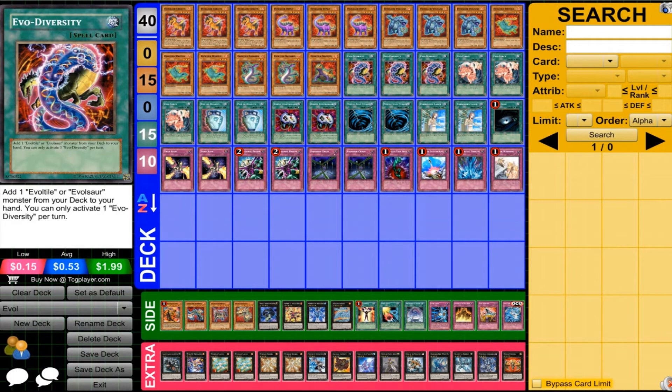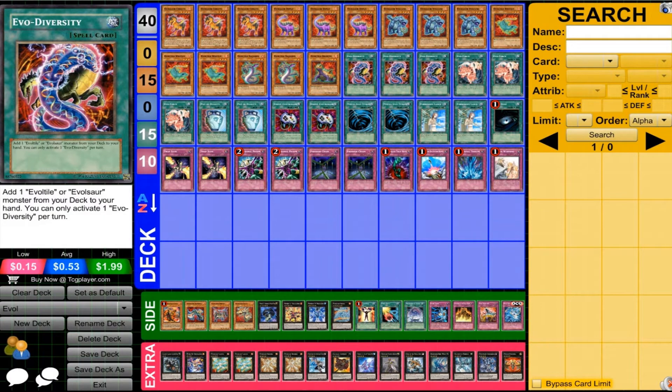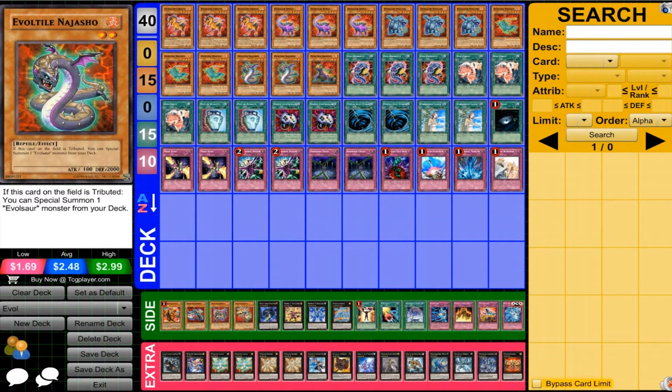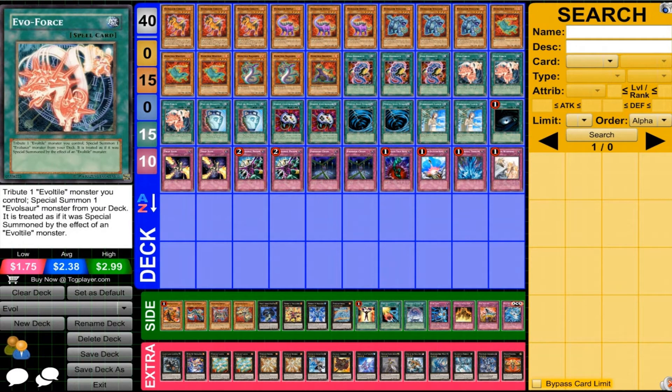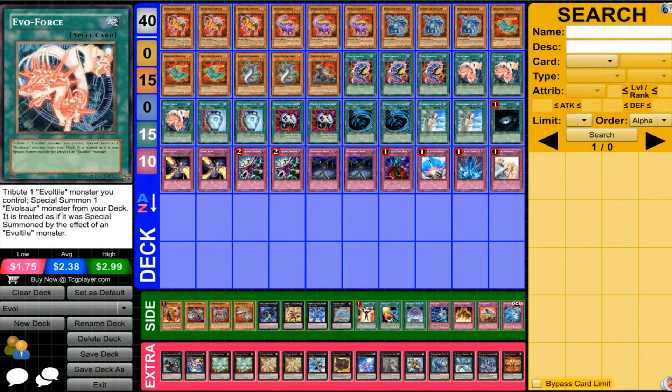For the spell cards, it's pretty much staple to run three Evo Diversity and three Evo Force. Obviously a card that searches your entire deck is pretty much staple. And Evo Force is just really nice, allowing you to special summon and tribute Nijasso easily, leading to very powerful plays. You're tributing Nijasso, his effect allows him to special summon, then Evo Force allows you to special summon again — and if you special summon Volcano, you can special summon again. So it could lead to some very, very nice plays, and that's why you usually run three of this card.